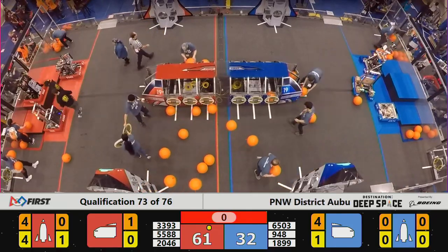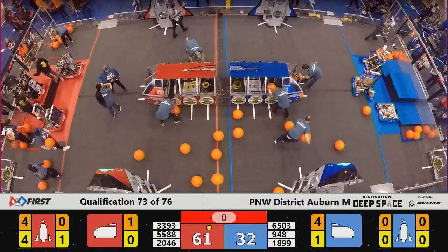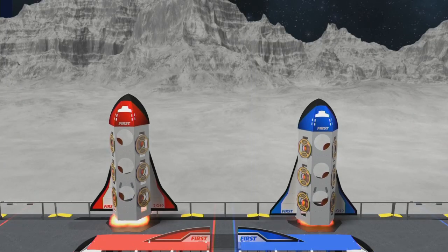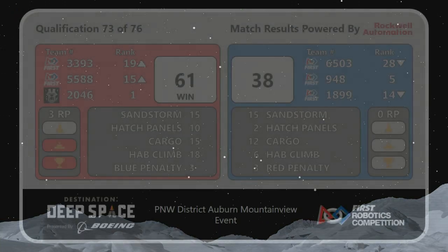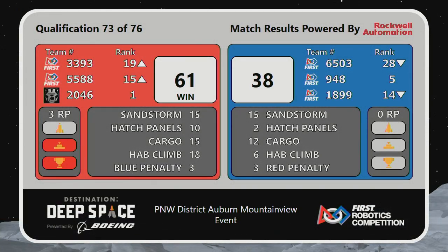Bare Metal could not be caught in that number one position. Maveria takes some more ranking points just for good measure. Victory to your Red Alliance. 2046 with an absolute stranglehold on the number one position, but they helped their Alliance partners climb. Rain and the Horns of Havoc now up to 15th and 19th. NRG remains in the number five slot, looking good to be a captain during Alliance selection.